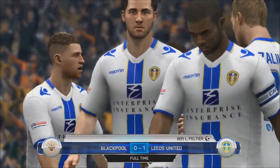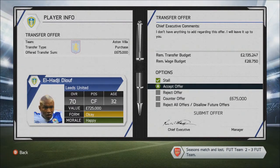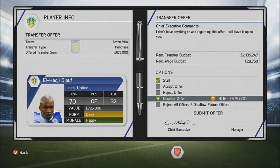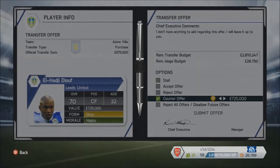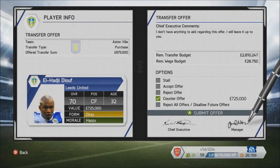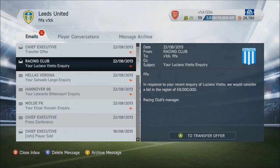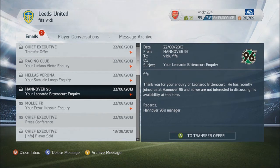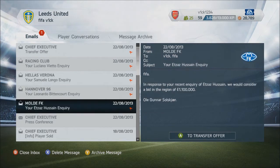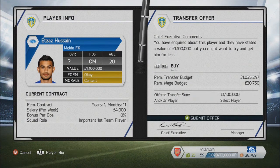With that in mind, I did put Elad Stoof up for sale just to see what I could get. Aston Villa came in with a 675,000 offer but his value is 725, so I put a counter offer in for 725. He's a very highly rated player for championship standard — anyone over 70 is going to be good in the championship, and he is over 70. So he's not going to be cheap to replace, and I can't sell him for less than his value because I'll need to replace him with someone costing at least that amount. Aston Villa decided to walk away from the deal.